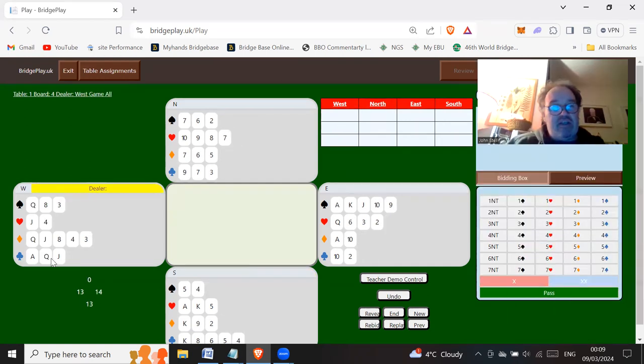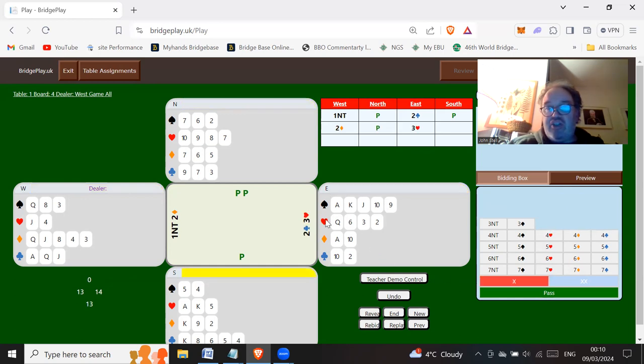This time west has a 13 count — 12 to 14 points — so we're going to play a weak no trump. I'm just demonstrating that you can play Smolen over a weak no trump, strong no trump, and an opening two no trump bid. North passes, east bids two clubs Stayman, west bids two diamonds denial.